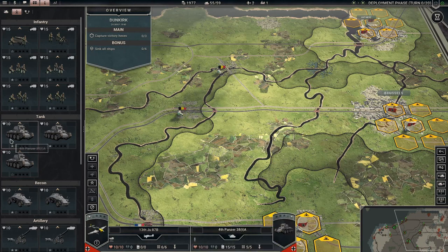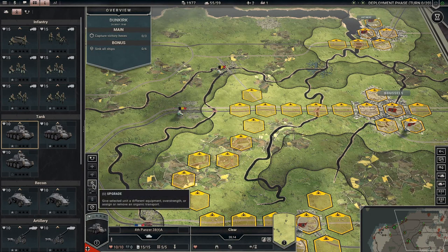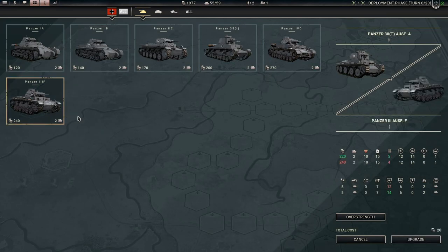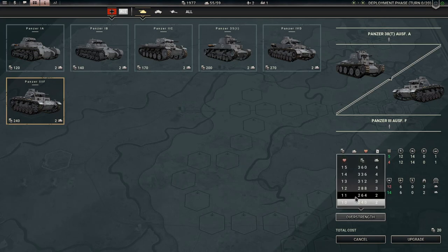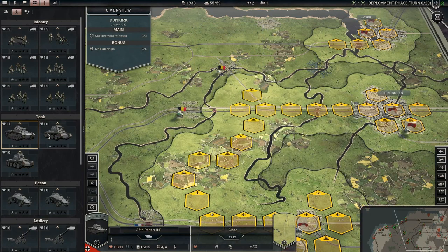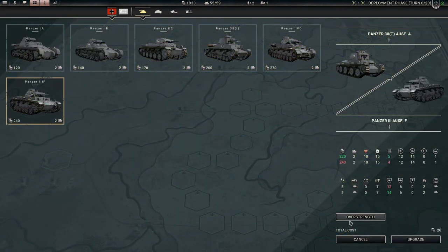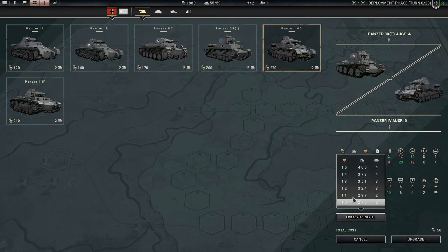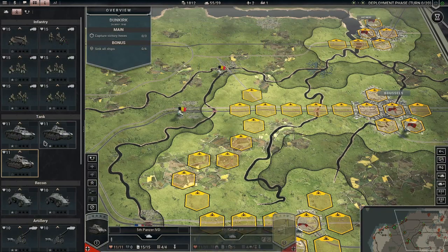Before we start buying units, I want to take a look at upgrading. So we have the Panzer III-F — it has better defense, less ammo but better ground defense. We can over-strength it to a level without using a prestige point, so we'll upgrade to that. I think we'll upgrade two of our tanks to that, and then upgrade the third one to a Panzer IV-D, which we can also over-strength to 11.